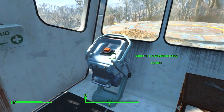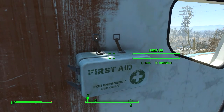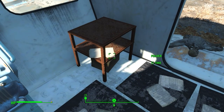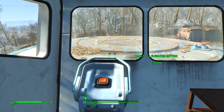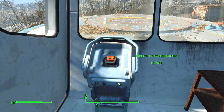Take that. Vault 111 elevator button. Ooh, stem packs. Awesome. Take that wrench. Okay, what happens if I push this button? Nothing.